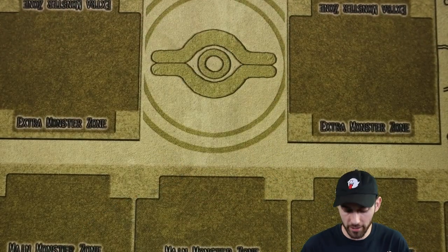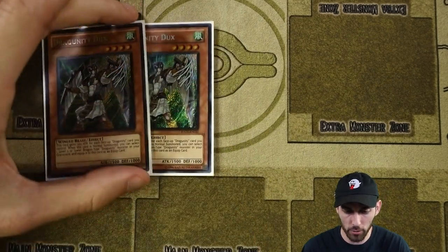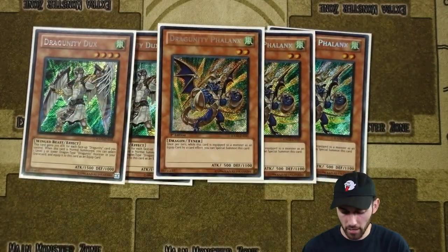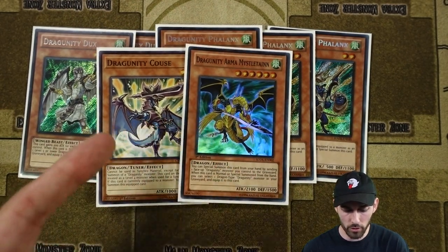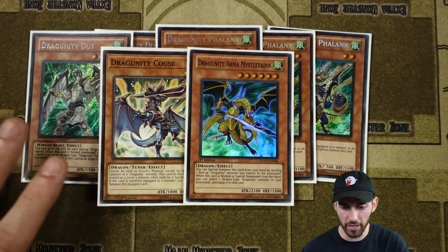To start off with the monsters, this is a little bit weird ratios from my last profile. I'm running two Dux — this is probably going to go to three because of my current testing — three Phalanx, one Coos, and one Mistleton. Going forward, Coos is probably going to get dropped for just a second Mistleton, or even the third Dux.